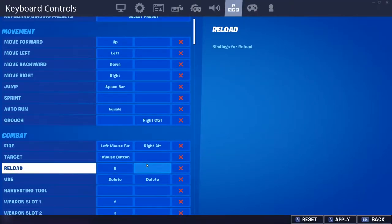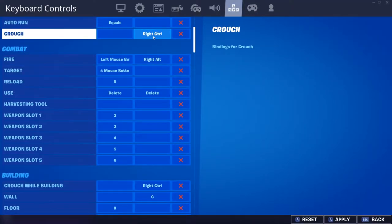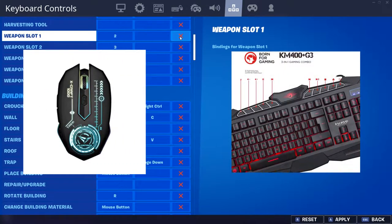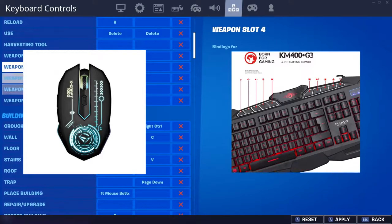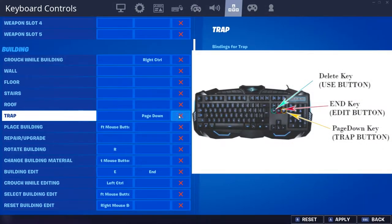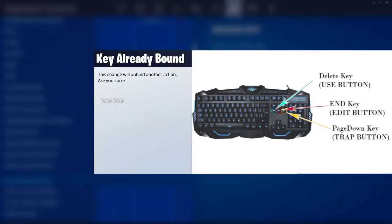As you can see, I am removing all the key bindings for weapons and building. I use an Xcraft thousand budget gaming mouse and a KM 400 Scorpion budget gaming keyboard. The main keys I use are above the arrow keys: the use button, the edit button, and the trap button.